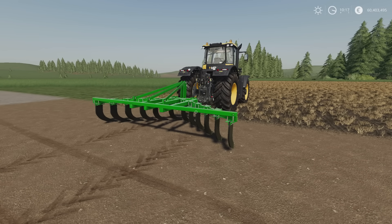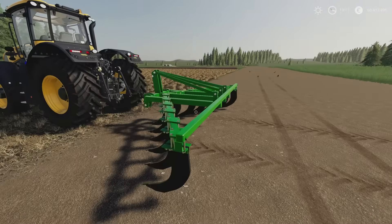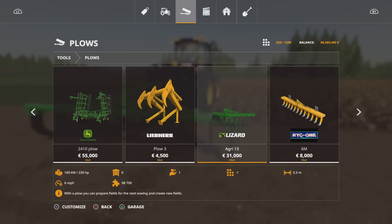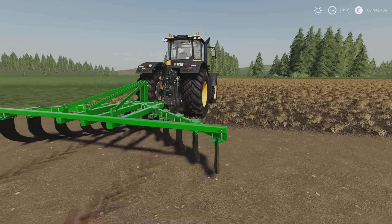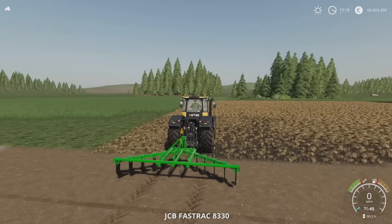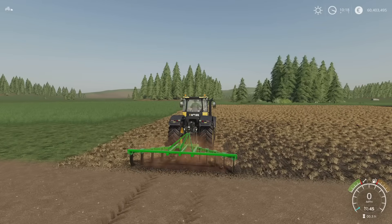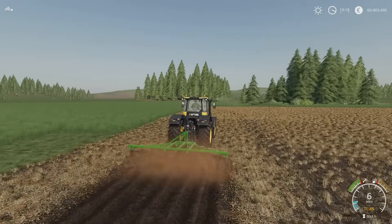This is the Lizard Agri 13. 1.92 megabytes download, two slots on console. It's by KR, KZ Modding. It's a 5.5 metre plough. You'll find it under Tools and Ploughs. 31 grand, 230 horsepower required, runs at 6 miles per hour. We can change the main colour to anything on that palette. We're ploughing to 5.5 metres.